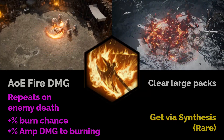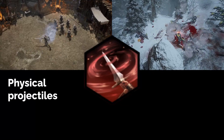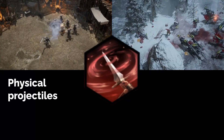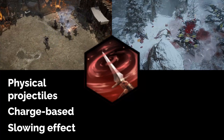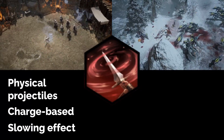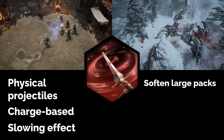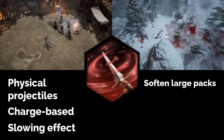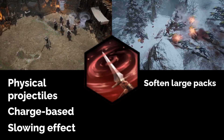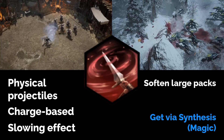The last skill is Whirlwind Slash, a physical pierce-all projectile skill. It's a charge-based skill, so it's likely going to be more of a supporting skill. It also has a slowing effect, which furthers that notion of being mostly a supporting skill — it seems good for managing and softening up large packs of enemies. My understanding is that the projectiles themselves deal damage, so if this skill can shotgun it'll be really strong, probably even on single target, but I doubt it'll be able to shotgun. This skill will be available through magic synthesis, so somewhat accessible.